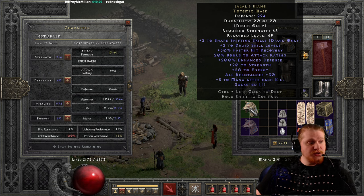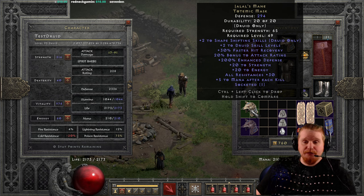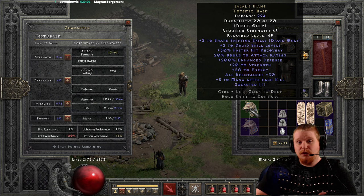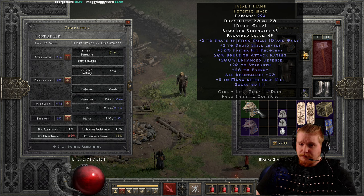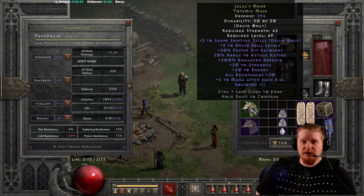We also have all resistances 30 on this, which is also static, and then even an amazing effect of plus 5 to mana after each kill. This helmet is by far one of the best helmets a Druid can put on, whether you are a summoning Druid, a shapeshifter Druid, or an elemental Druid — this helmet is just bonkers ridiculous in terms of what it gives you. Even considering that it doesn't seem to be made for any specific Druid except maybe the shapeshifter, it has just about everything you could want in a helmet. It has all resistances at plus 30, which is very difficult to get. I think rare circlets cap out at around 26 — be sure to tell me down in the comments.